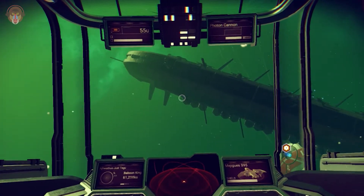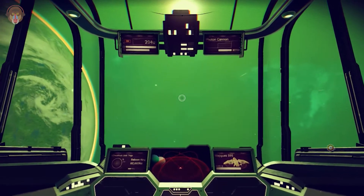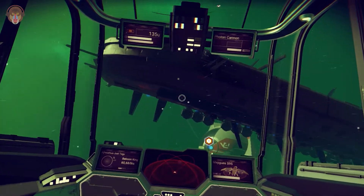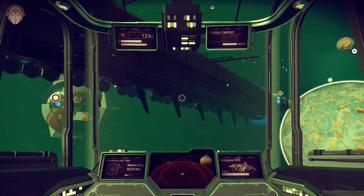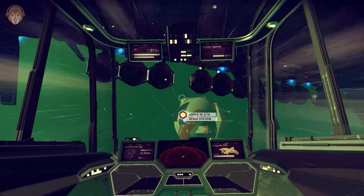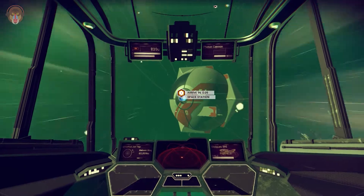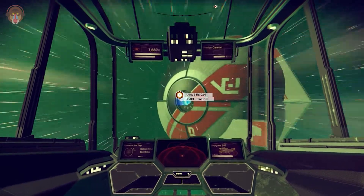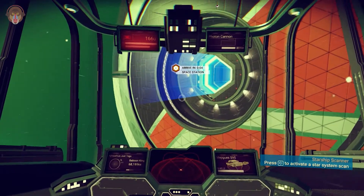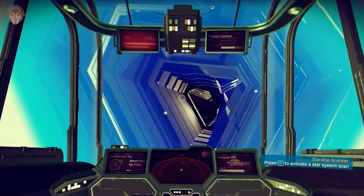Maybe next episode I will take you guys into the freighter — it depends on the time. But that is beautiful, really really beautiful. Let me know in the comment section what you guys think about this beautiful spaceship. Let's head into the space station and see if we can trade and get some materials so we can finish adding technology to our multi-tool and maybe the hazmat suit.